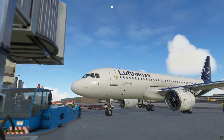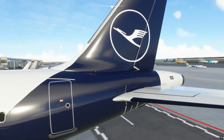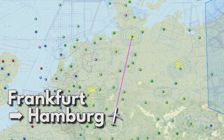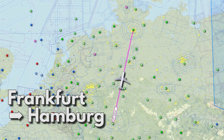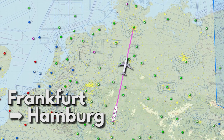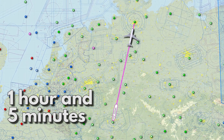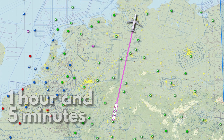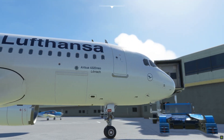For this series, we'll be flying the Airbus A320 in the new Lufthansa livery. We'll be flying from Flughafen Frankfurt Main all the way to Hamburg Airport in Hamburg, Germany. The entire flight time will take about 1 hour and 5 minutes, but since the series is chopped down into segments, it won't take that long. Without any further ado, let's get started.